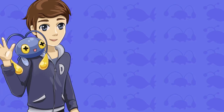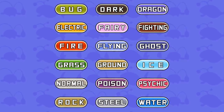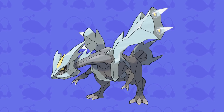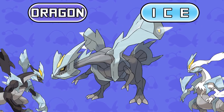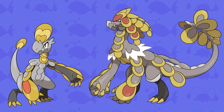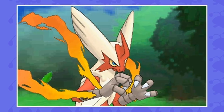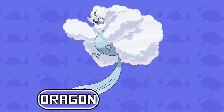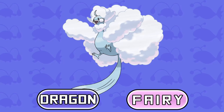Coming up next we have a type that includes some of the strongest Pokemon — Dragon. And there are a couple of Dragons out there with unique combos. Let's kick it off with legendary dragon Kyurem, and as most of you guys know, this Pokemon as well as its other forms is a Dragon and Ice type. Another strong dragon with a different combo is pseudo-legendary Kommo-o and its pre-evolution Hakamo-o, and both of these Pokemon are Dragon and Fighting types. Finally for Dragon, we have a Mega Evolution, and this Mega belongs to Altaria — Mega Altaria is not only a Dragon type, but it's also part Fairy as well.